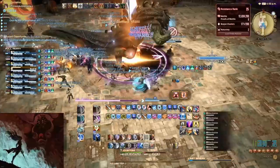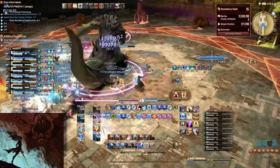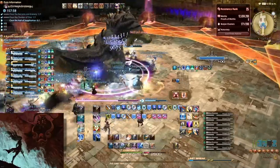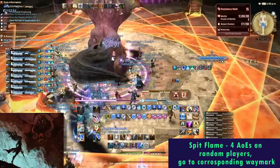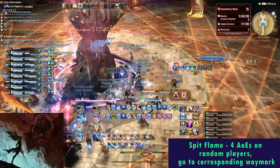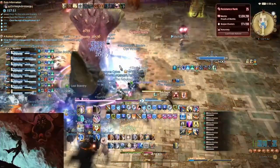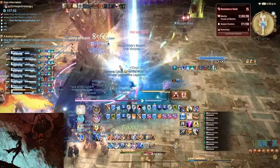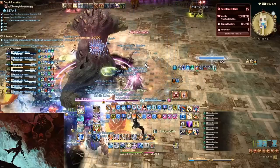Non-targetable adds will spawn on the edge of the arena and will charge, doing a line AoE. The boss will then use Spit Flame, with four random players getting numbered markers or limit-cut style markers above their head. Not only does this cause moderate damage, but it will also kill any adds that are hit by the blast. As such, you want to hit the adds with this AoE to create safe spots for a later mechanic.